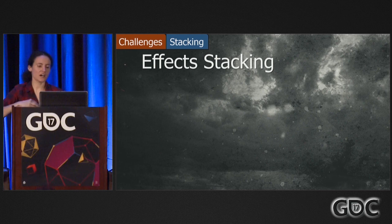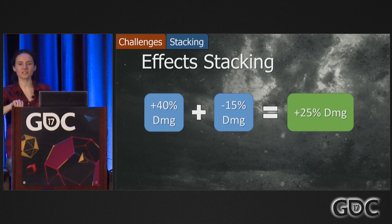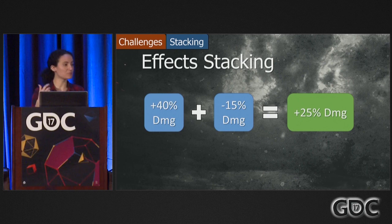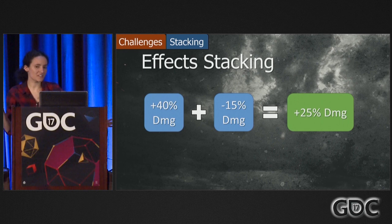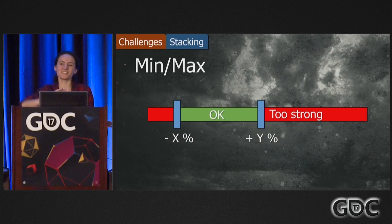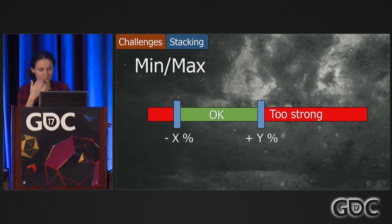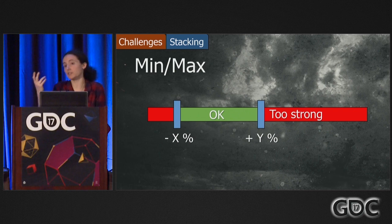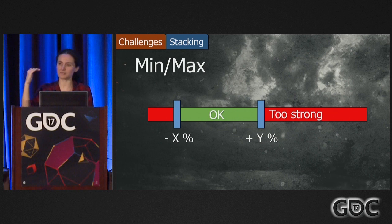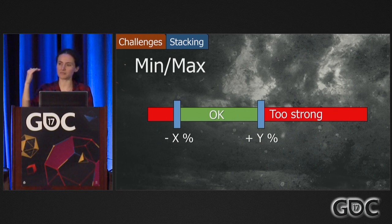The next topic is how to stack effects together when you have effects coming from so many different origins. At the beginning we were doing it very naively — adding up stat modifications together. So if I had a modifier that said plus 40% damage and another that said minus 15%, my total would be 25%. The first problem was busting our limits of OP — this was way too powerful. So the first thing we introduced was a min and a max. We had different min and max by stats — maybe I want to be able to revive someone 1000% faster, but I never want my damage to be more than 200%.